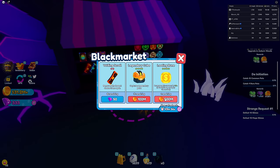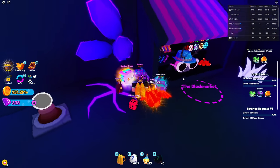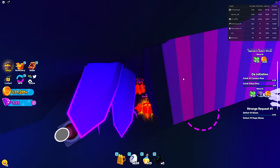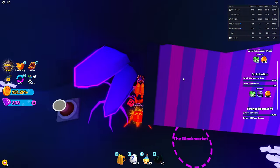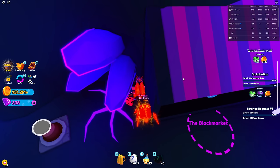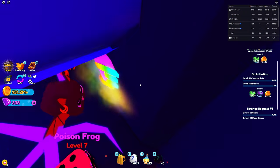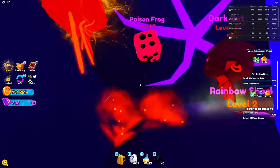But that's not the actual secret - the secret is even more parkour. Here it is, the black market, where you can buy a lot of very OP things. What I'm gonna show you is over here: take out your hoverboard, or you can just jump, but it's easier with the hoverboard. You're gonna spam jump and try to get on top of this crystal - it may take a lot of tries. You can even go into first person, I find that helps a lot.